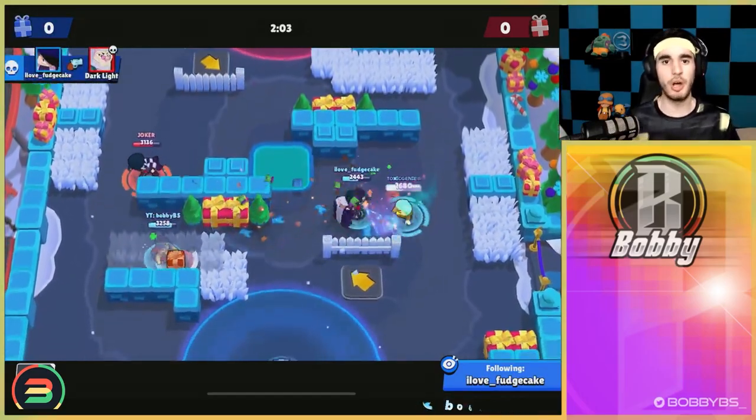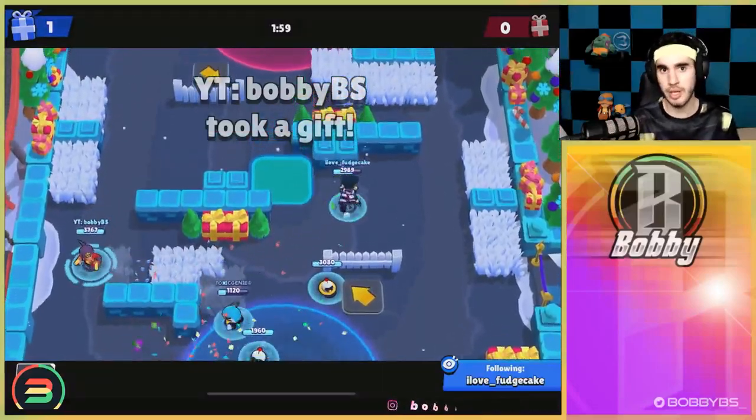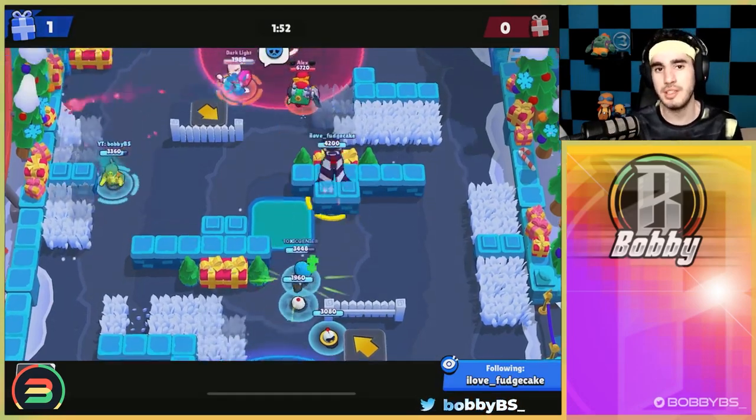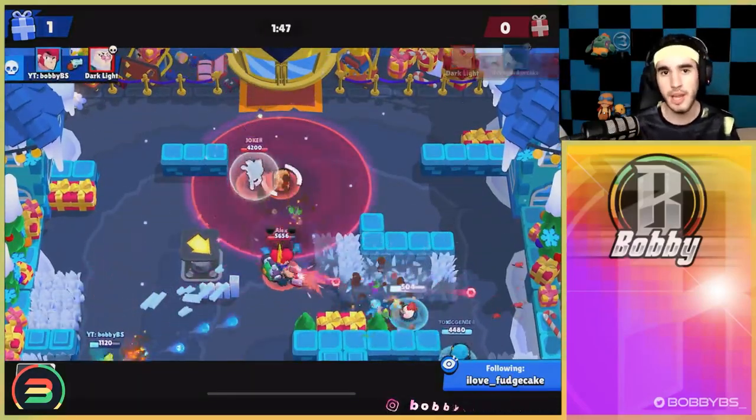Colt is just a really good brawler, probably the best brawler in the game right now. I would highly recommend using Colt and getting that gadget. If you want to push any brawlers in Brawl Stars, Colt is one of the easiest to push, so I would highly recommend it.